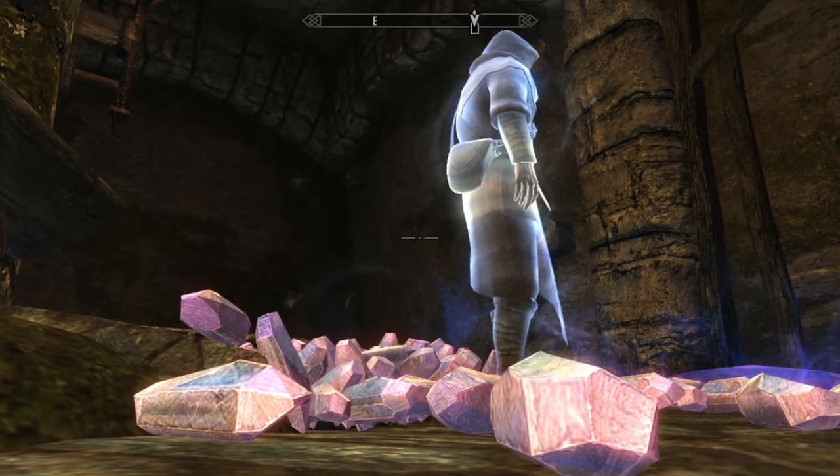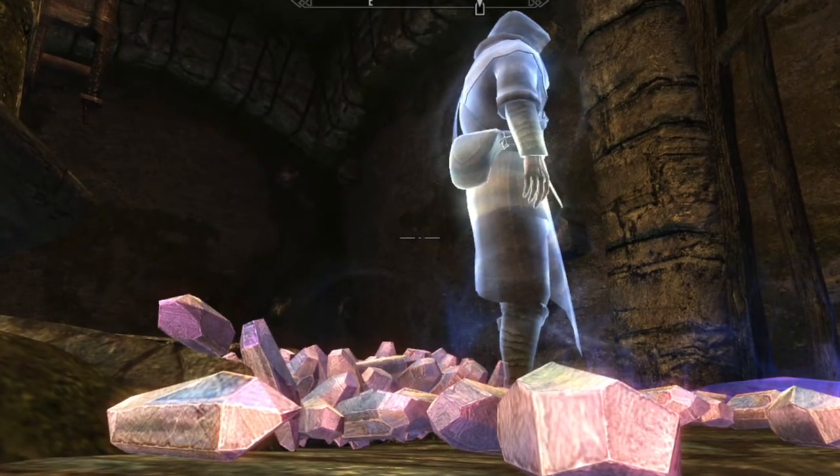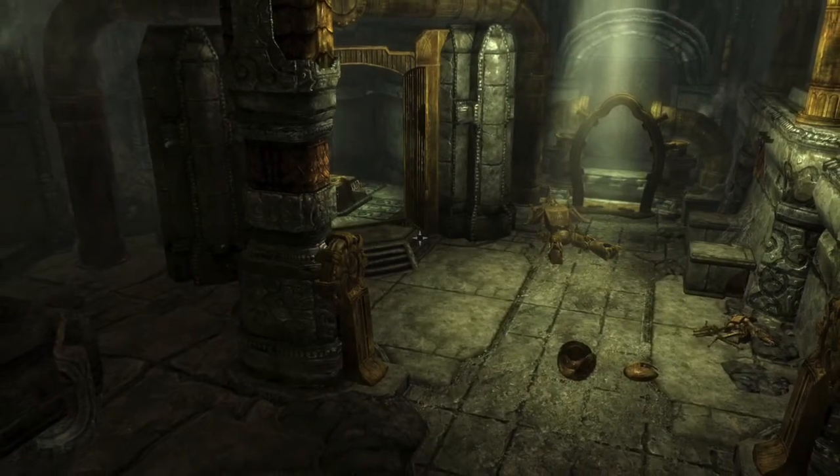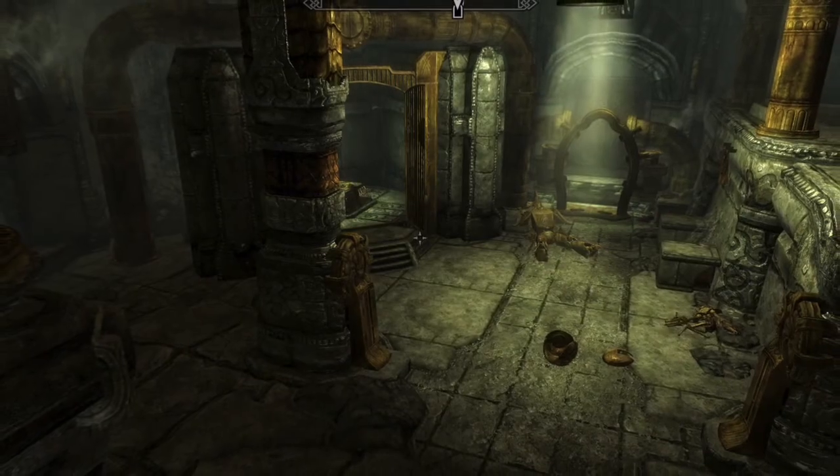Number 3: Keening. This is a unique Dwemer dagger that deals a base damage of 8 with the chance to absorb 10 points of health, magicka and stamina upon strike. It can be acquired during the quest Arniel's Endeavor in a radiant location and was created by Lord Kagrenac long ago.